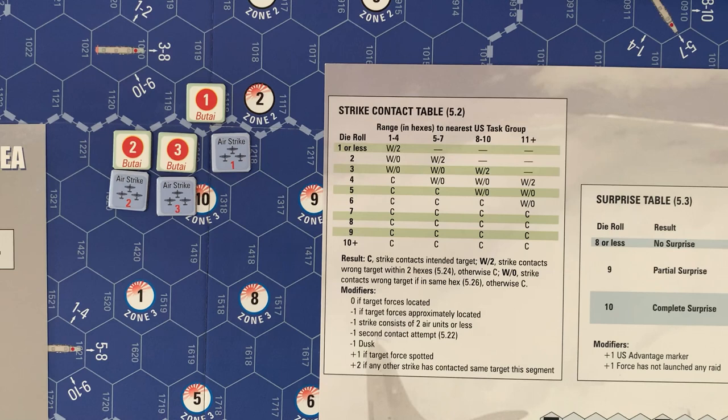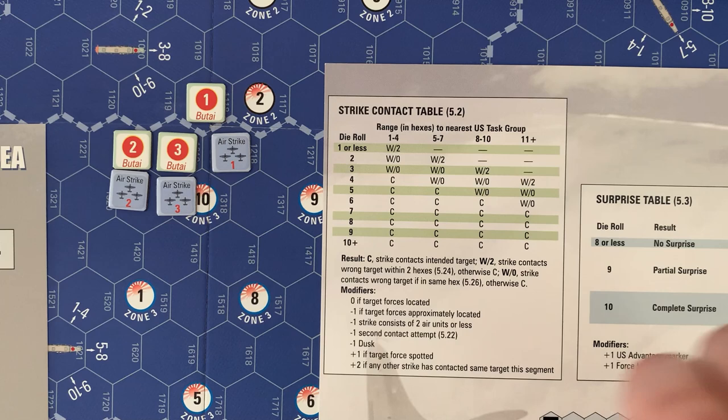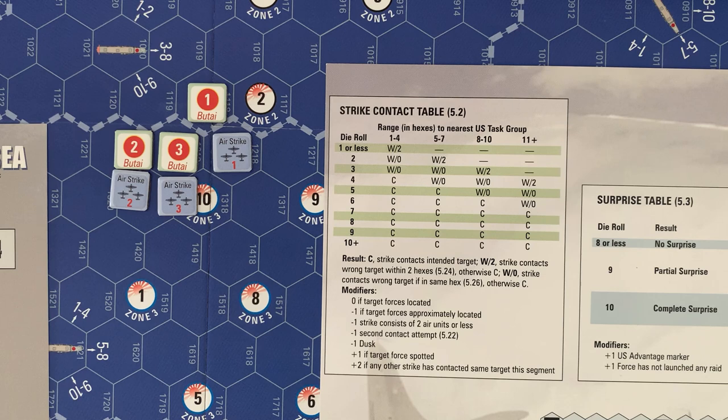It's still daylight in action phase one of the 1850 turn. Starting with airstrike two, we roll to see if they make contact with Butai two. The scenario says to use the 8-10 column; it's not dusk so no modifier. We roll an eight — contact! Checking airstrike three against Butai three, we roll a six — contact again. Had that been at dusk it would have been minus one and we might not have made contact.